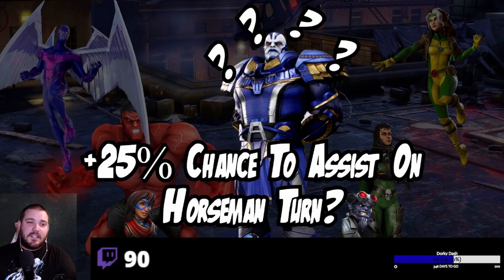Then we've got Apocalypse. We don't know the guaranteed kit, but based on Tauna's data mine I strongly lean toward Striker — Striker Morgan, Striker Apocalypse, with two Raiders and a Skirmisher generating plenty of vulnerables to hit into. Rogue's targeted vulnerable also helps. The only thing that would change that is if Apocalypse has a 25% chance to assist on Horseman turns, which would make him a Skirmisher. The advice is the same as always — wait if you want to be smart, don't wait if you want to have fun.